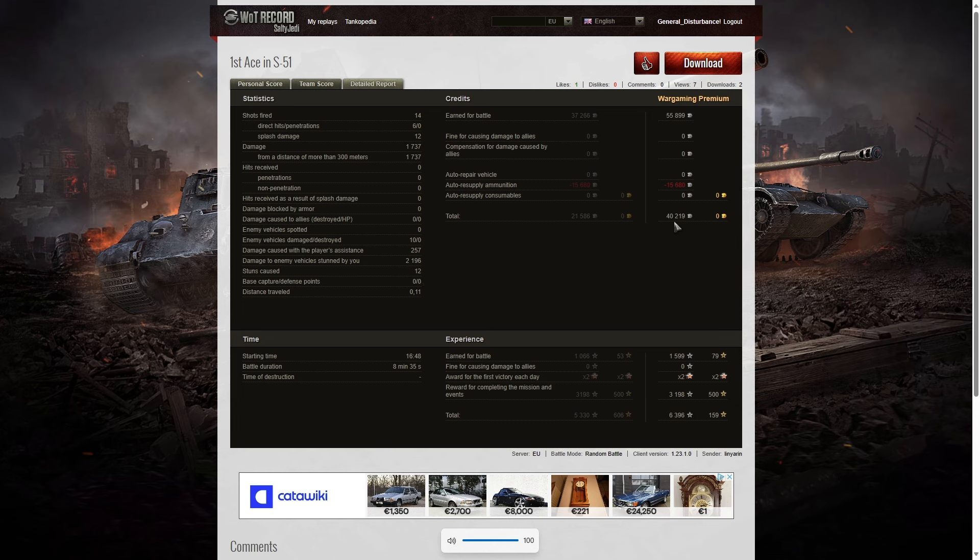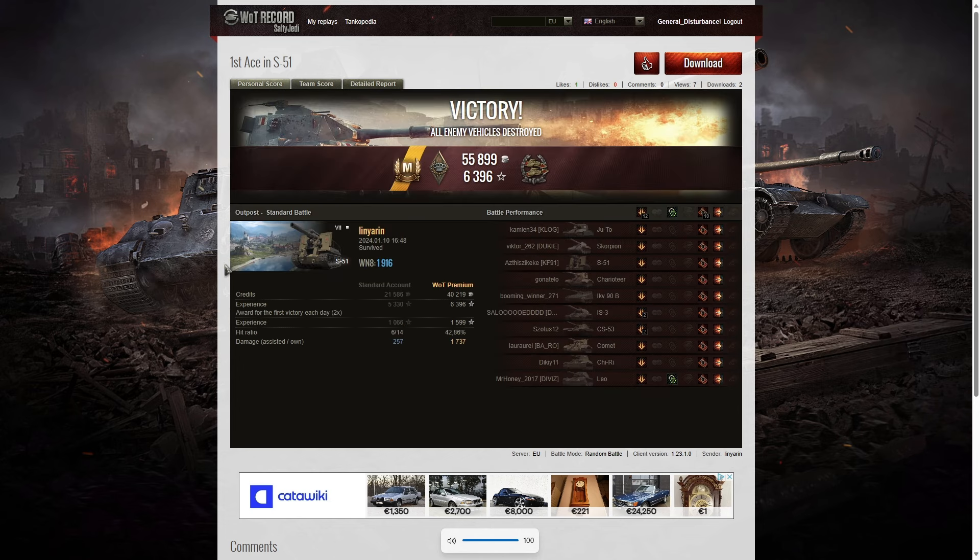On a premium account, he earned a profit of 40,219 credits from that game, and also took away 6,396 experience points after completing a mission and events for 3,198. What a great game. It just goes to show Lin Yaron is getting better and better at playing these arties — he's certainly focusing on what makes ace tankers. When you make ace tankers, you get to the top of the table, a lot of damage, a lot of credits, a lot of XP. Sooner or later, your arties really do decide who wins the battle, because the arty player can have a dramatic effect on any game provided they put in enough effort to stun the enemy and make them an easy kill for teammates.